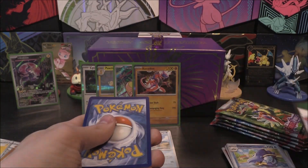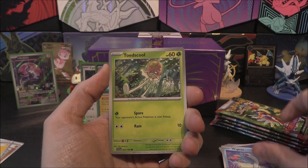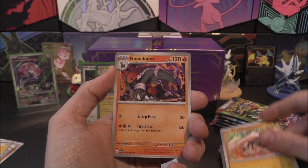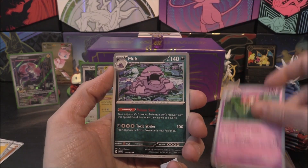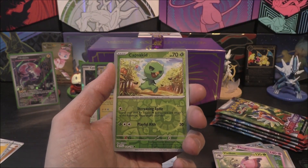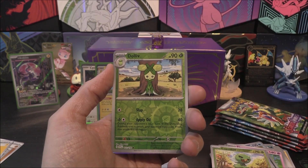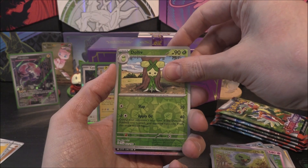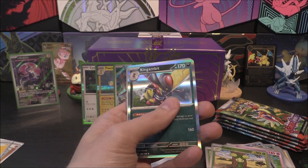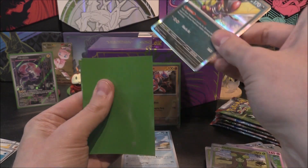So that's three packs down, on to our fourth one. We've got nine in total. We start off with a Wiglett, Toad's Call, Sandile, Houndoom, Florgus, Muk, Vivillon. Capsakid as the first reverse, Dolliv as the second reverse. And Kingambit as the holo - with no matching energy, but that's cool. Another holo right there.